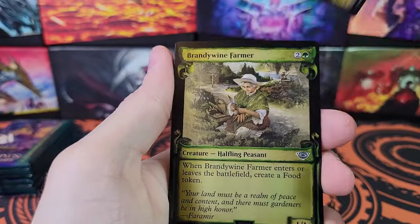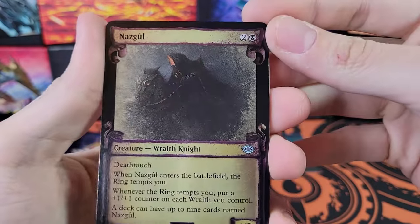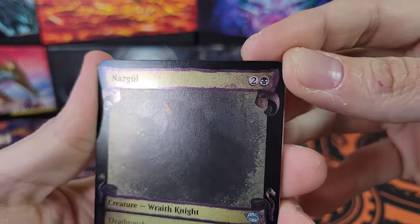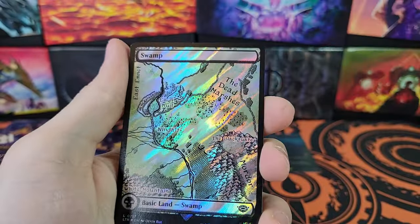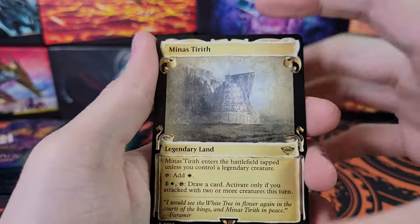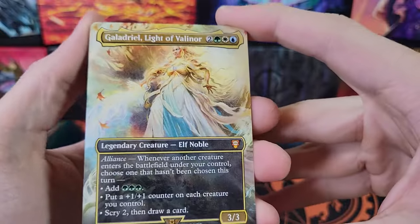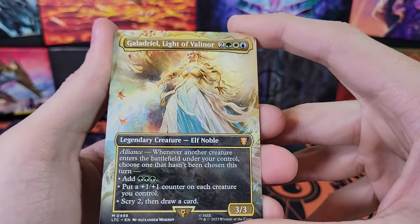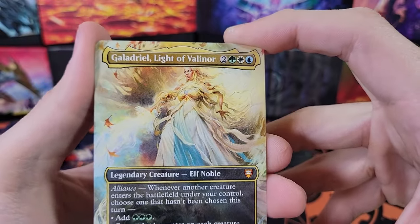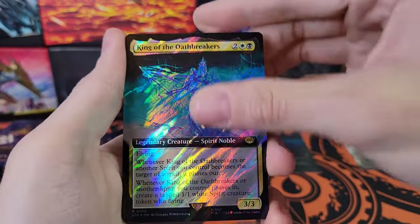Arwen's Gift. Shire's Scarecrow. A Nazgul — the Nazguls are good. It is foil. Some of the silver foils can be a little bit too hard to tell that they're foil sometimes. You have to catch them in the light just right. Minas Tirith. Not bad. Mirkwood Trapper. Galadriel. Light of Valinor — that is super cool. Elf Noble. Galadriel. Very nice. King of the Oathbreakers — pulled one of these in the first box.